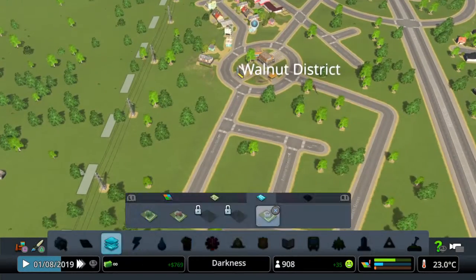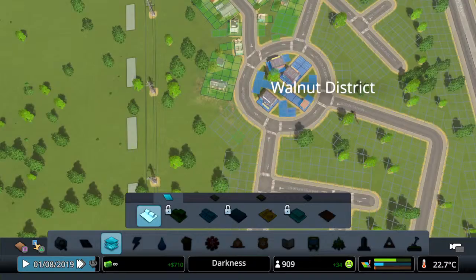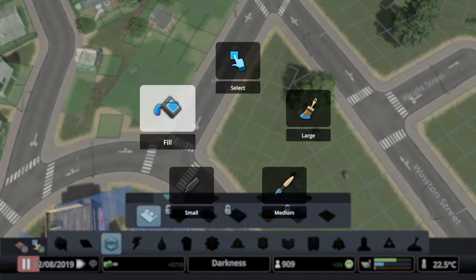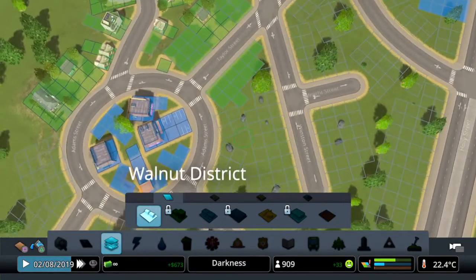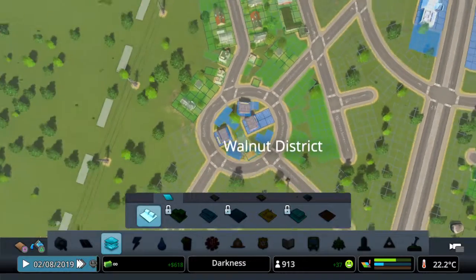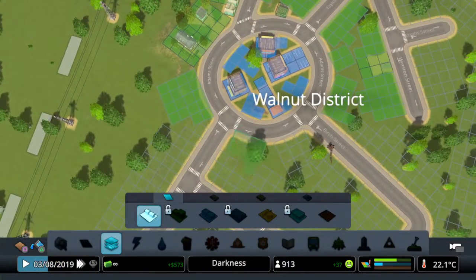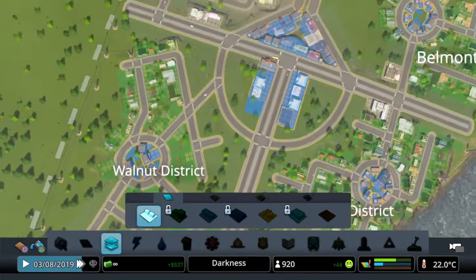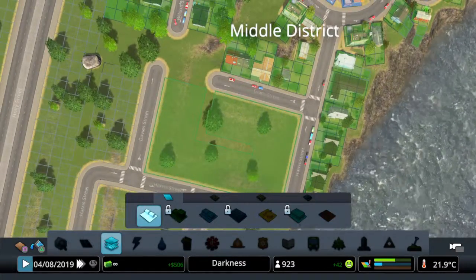We've got massive demand for residential, so we need to get residential sorted. Let's continue with some zoning - we're going to use the filling tool rather than just the selecting tool. Let's get these zones filled in and work our way towards the next milestone. Can we fill anything in down here? Yeah, let's just fill all of that in.